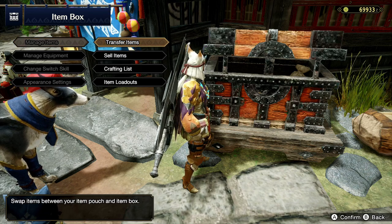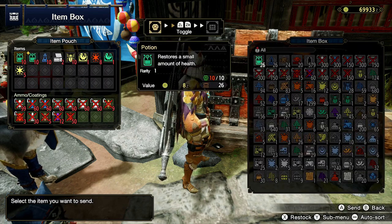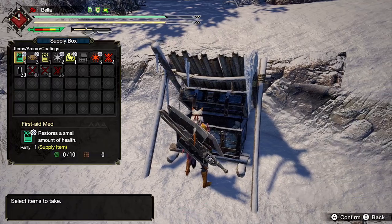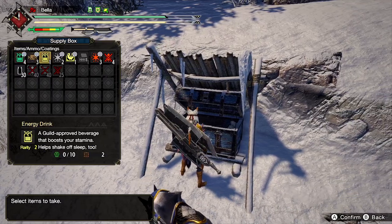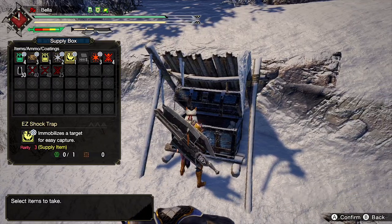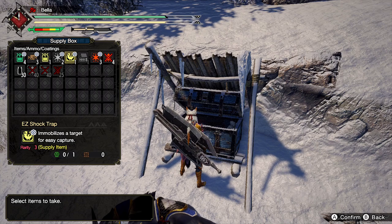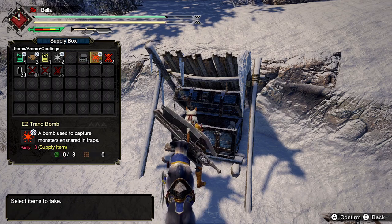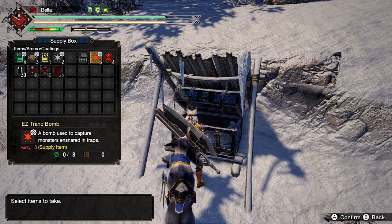Whenever you're going on a capture quest, you'll have all those materials on you and ready to go. Here's a quick tip: whenever you're doing a capture quest, as soon as you spawn in, head over to the supply box. They're going to give you a bunch of free stuff — a free shock trap and a couple of tranquilizer bombs, enough to get that monster captured. So don't waste your materials. Go to the supply box and pick up the free stuff to use for the quest.